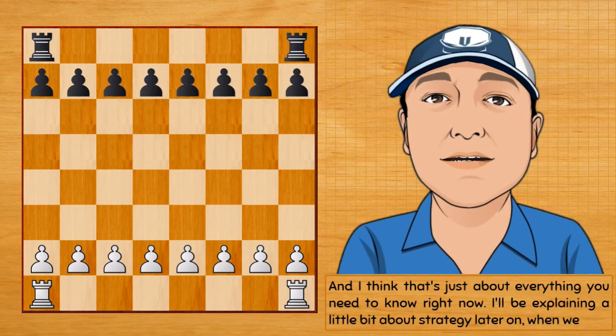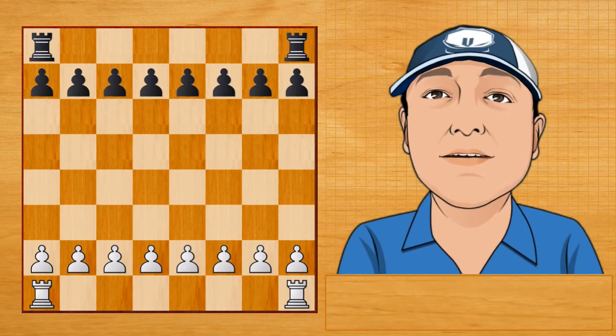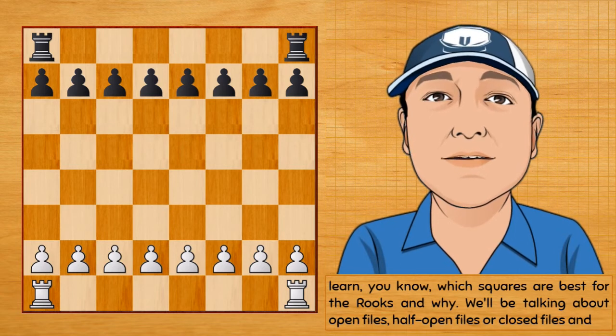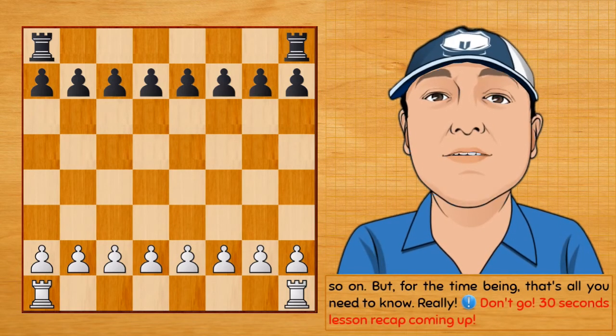I think that's just about everything you need to know right now. I'll be explaining a little bit about strategy later on — which squares are best for the rooks and why — and we'll be talking about open files, half open files, closed files, and so on. But for the time being, that's all you need to know.